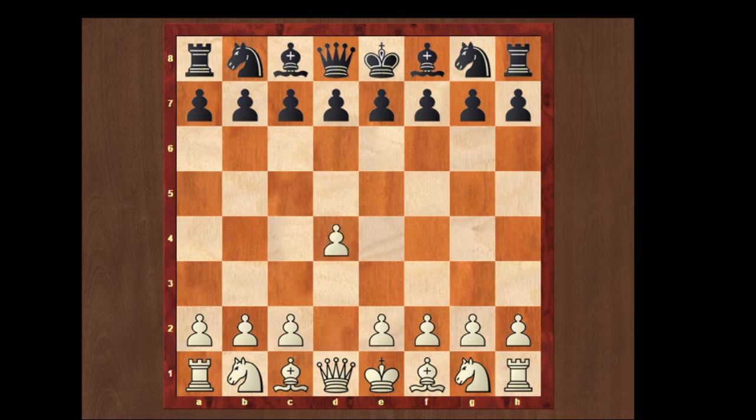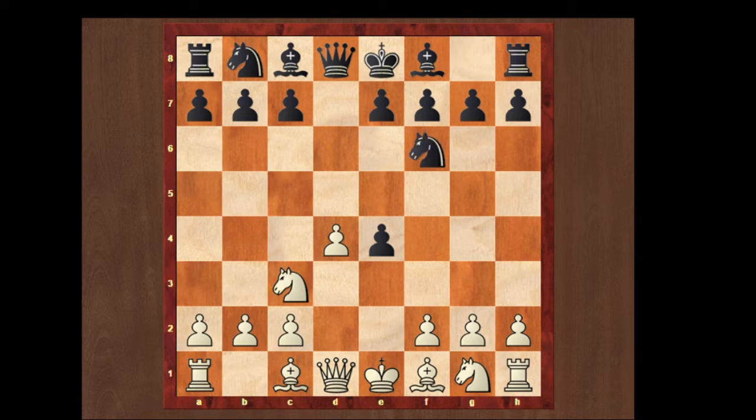White starts with d4, d5, and here white plays e4. Black will obviously try to capture the pawn and we can attack it by playing knight to c3. Black defends and we can offer another pawn. Black captures and white takes with his queen. Black captures on d4 and he is two pawns extra.